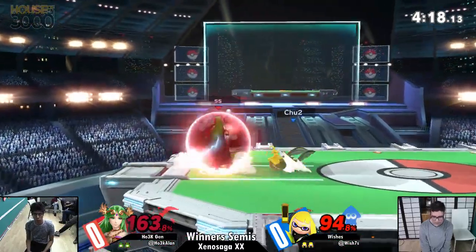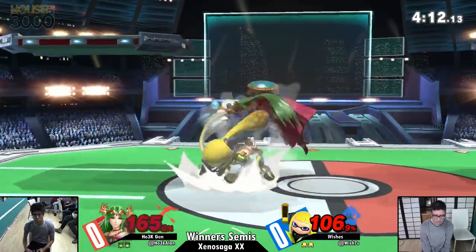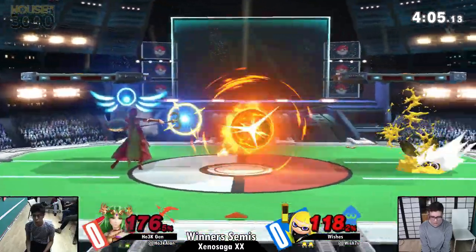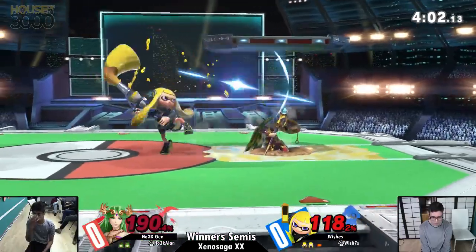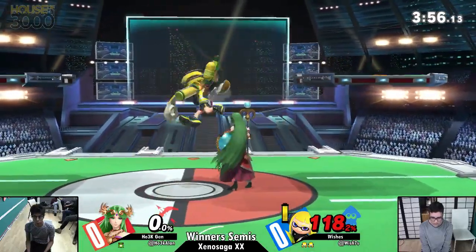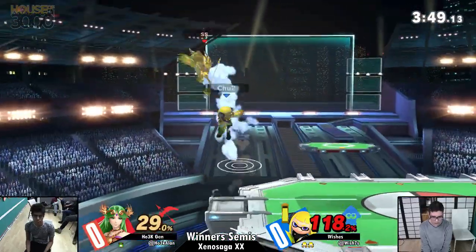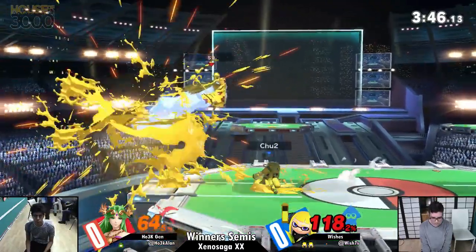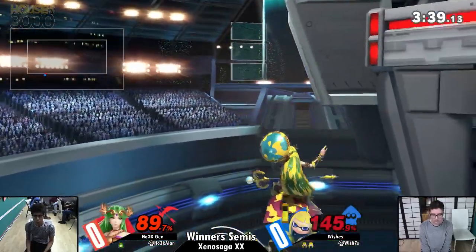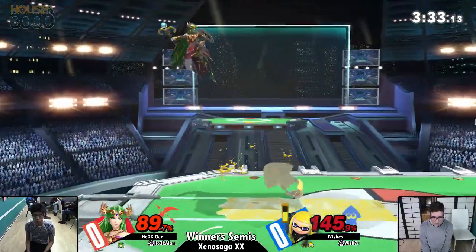Down throw into — read the jump — up smash. Wishes is gonna drift out of it. Nice roll, and it worked out. At this point, up throw up-air from Inkling will not connect anymore. But this forward smash will all the time. It was just trying to catch a roll. Nice — that rapid jab is really good, just putting ink on your opponent, lowering their defense. The grenade's not gonna help at all. She followed the knockback. He tried to end it there. Tried to get that edge guard with the neutral air; uses warp to get back to stage safe and sound. Jen sitting at 89%.